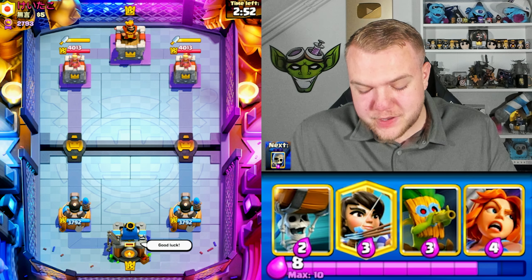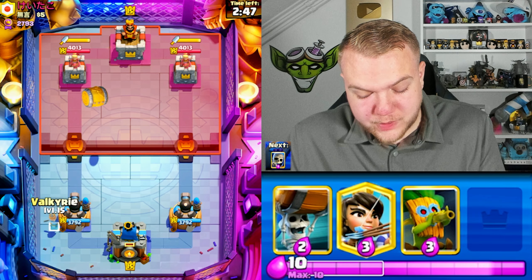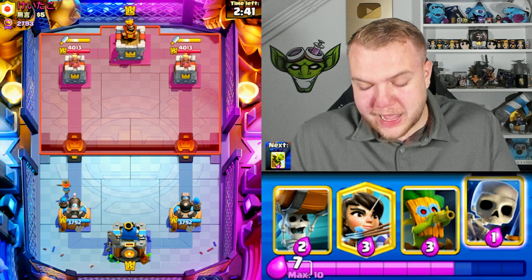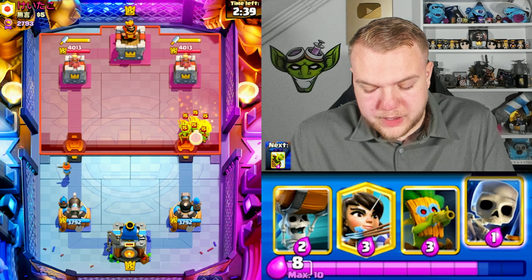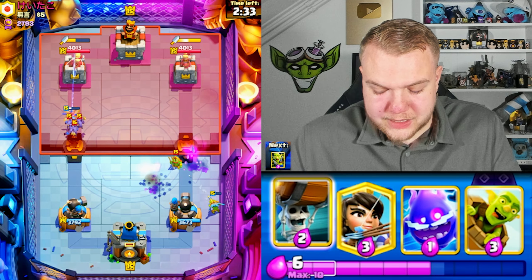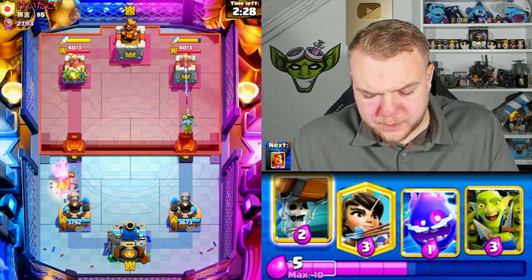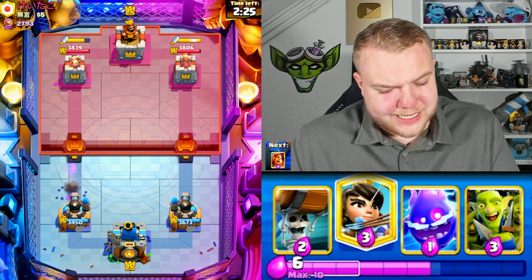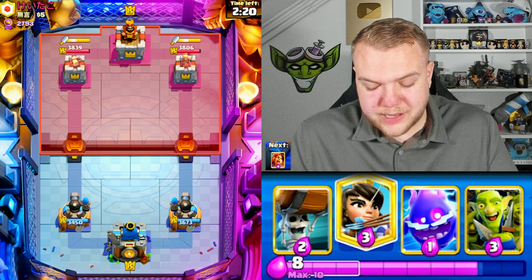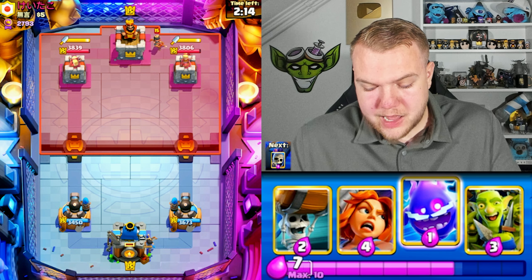Last match of today's video — what a fun match playing log bait without any spell. And we're up against another log bait player — can we get back-to-back wins to finish the video? He goes goblin gang — skeletons, dart goblin. This won't be typical log bait though since he has minions. He has minions, goblin gang, barrel, and zap — definitely not classic log bait which usually has princess, knight, log, and rocket or poison.